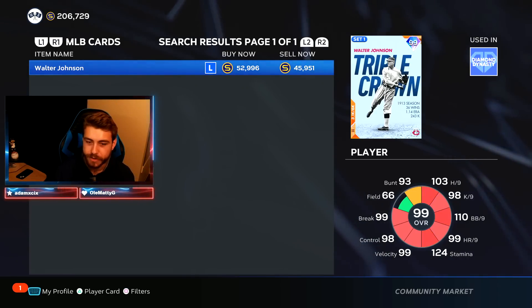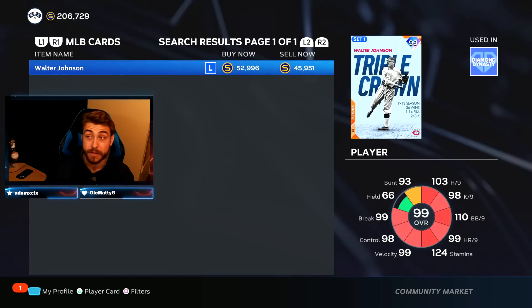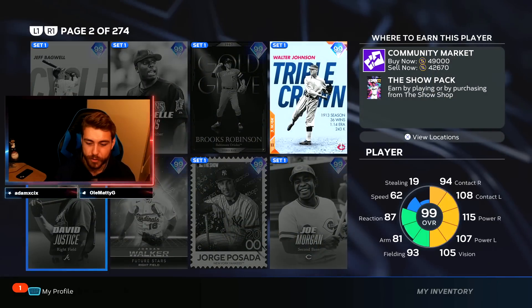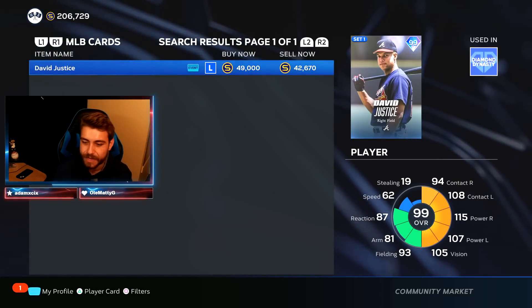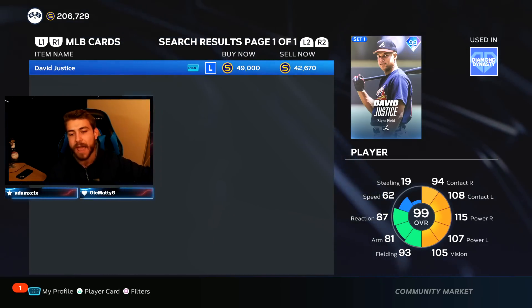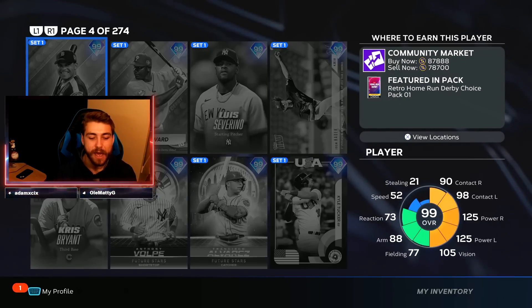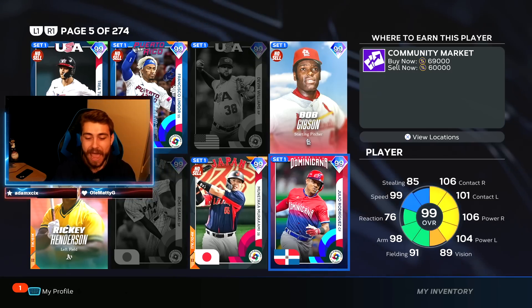If you already have some of these cards — on the inverse, let's say they put out a diamond duo — it's a random diamond player, and at this point there's like 20 different guys you can get. Another one like David Justice, another one of those guys in the diamond duos. Once they are put in packs, they go down in price. You buy them then and you sell them in a few days when they go back up. That's always one of my favorite tricks because it works pretty much every single time.